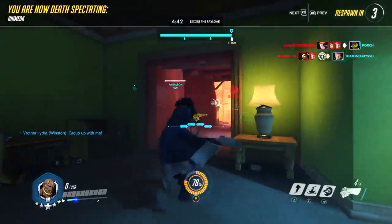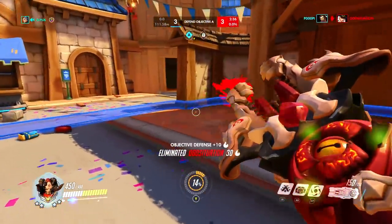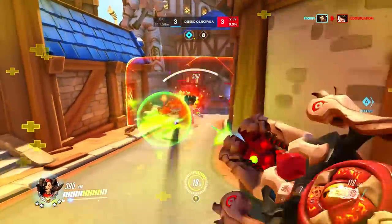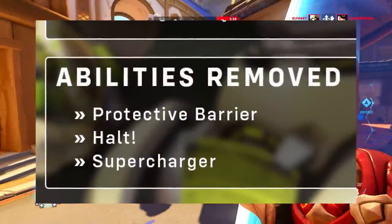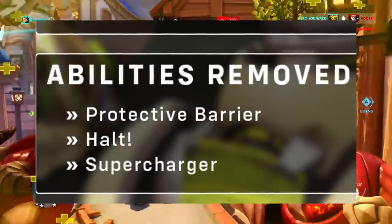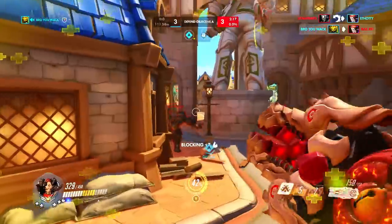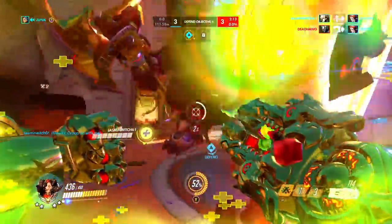But Doomfist isn't the only tank getting reworked, even though he's technically still a DPS right now. Orisa is getting a rework too because she's considered one of the worst tanks in Overwatch right now. So what was the Overwatch team's idea to make Orisa better? Well, they removed her protective barrier, removed her halt ability, completely gutted her ultimate, and deleted her super charger. She's no longer a shield tank hero — now the shield of Orisa is supposed to be her javelin spin.